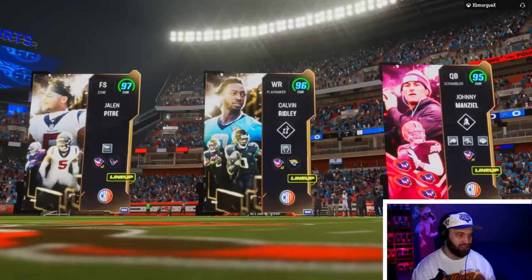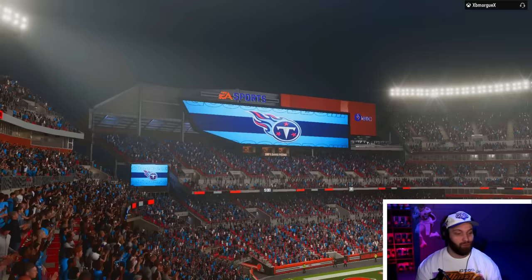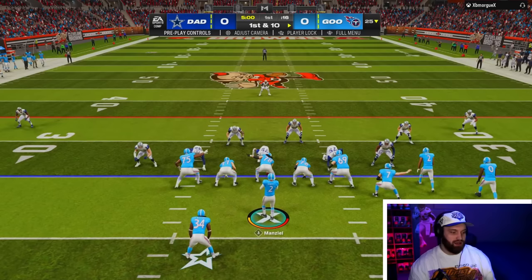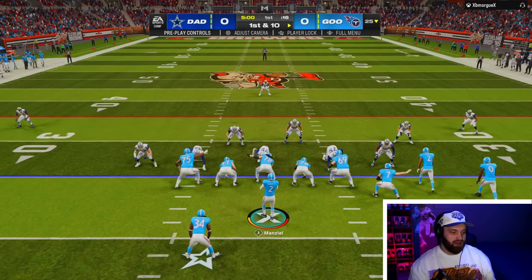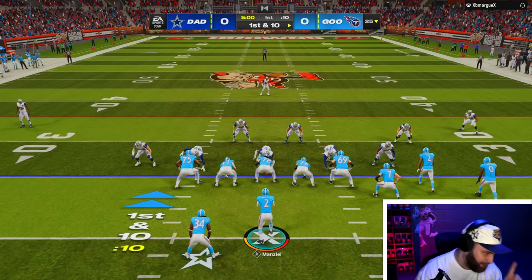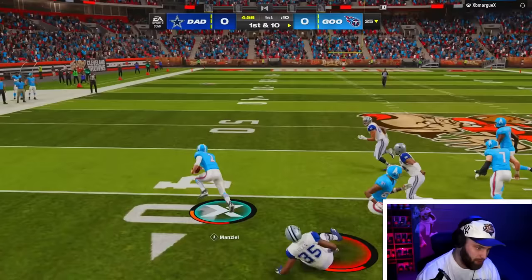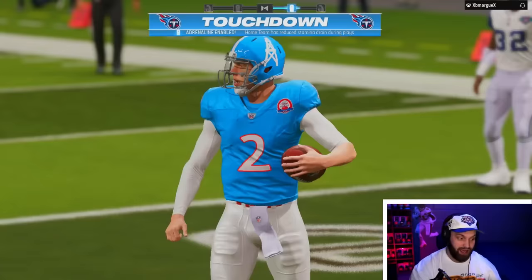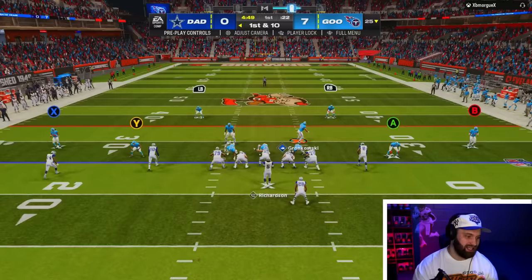Game number one — our opponent has crazy ability stacks but look at ours: three campus heroes, full campus heroes theme team. I also just realized I took off my Browns unis — would have been cool to have him back in his uni. Starting off with the read option — 97 speed on our team. He jukes and goes all the way. Johnny Manziel is literally the same speed as my Calvin Ridley LTD card. First play of the game, Johnny Manziel to the crib — let's go!